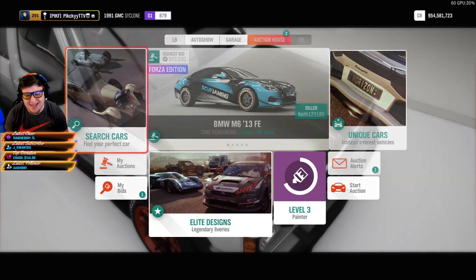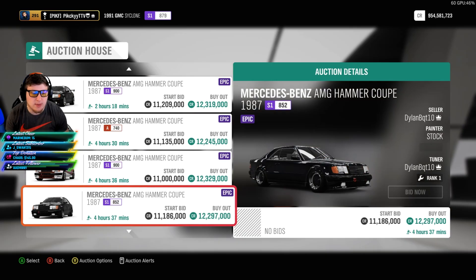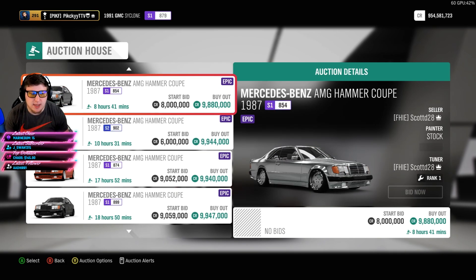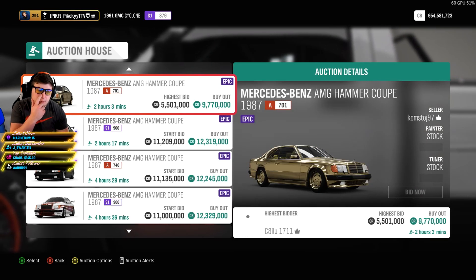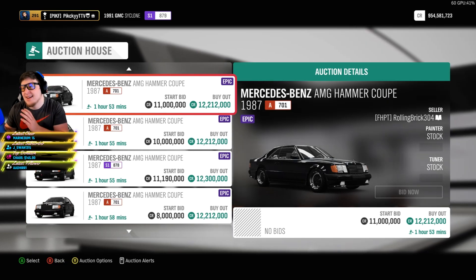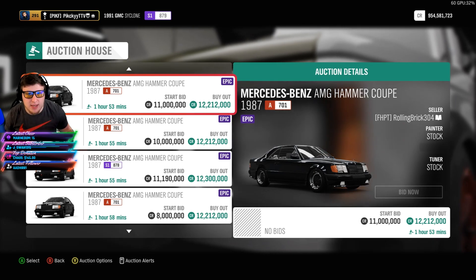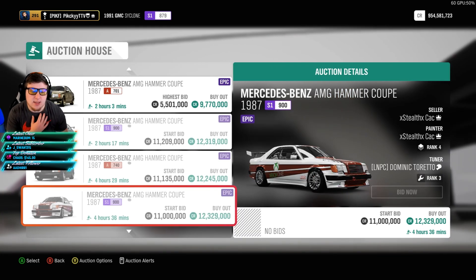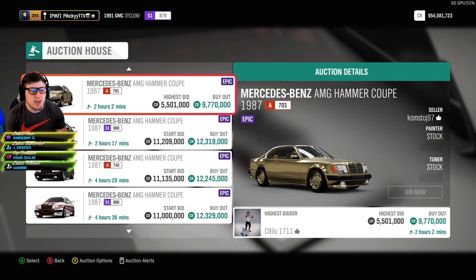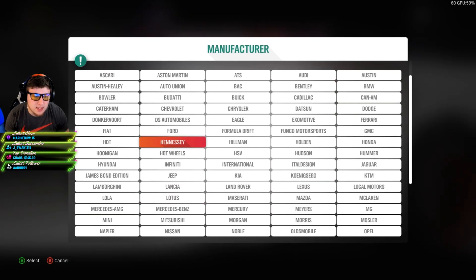Moving on to a car that a lot of people have been commenting about — saying it's dropping or going up in price — the Mercedes-Benz AMG Hammer Coupe. It basically goes for about 12 million, with a couple listed at 9 to 11 million. It might not be the best to snipe right now as it's getting a little more rare, but any car that's rare is easier to sell. Since this is harder to get, there's less on the market and it's going to sell pretty easily. You should be able to pull 12 million for this, but if not, you're guaranteed 9 to 10 million no problem.